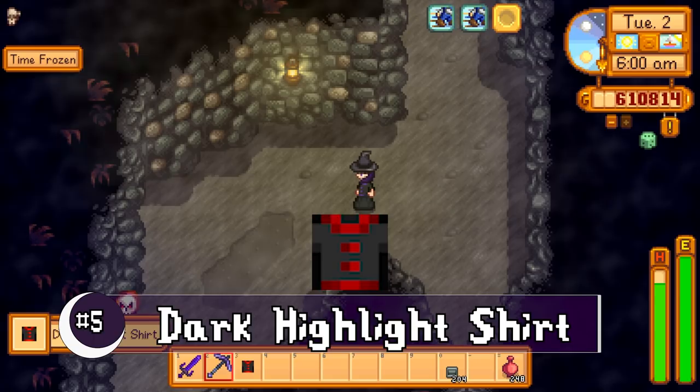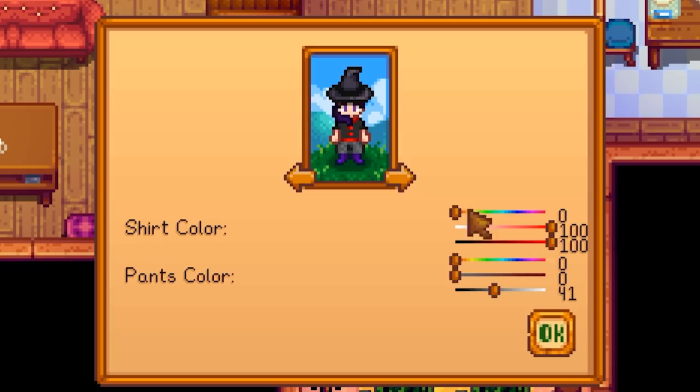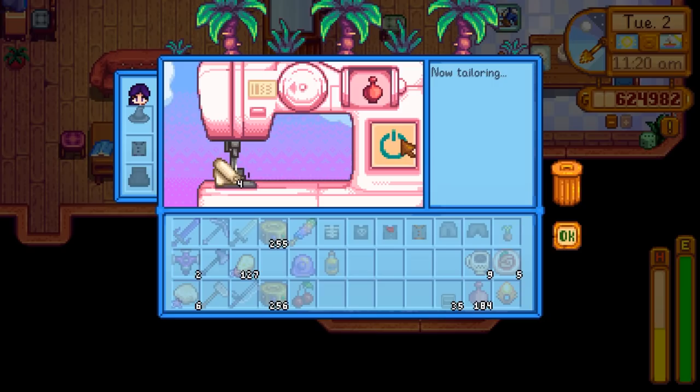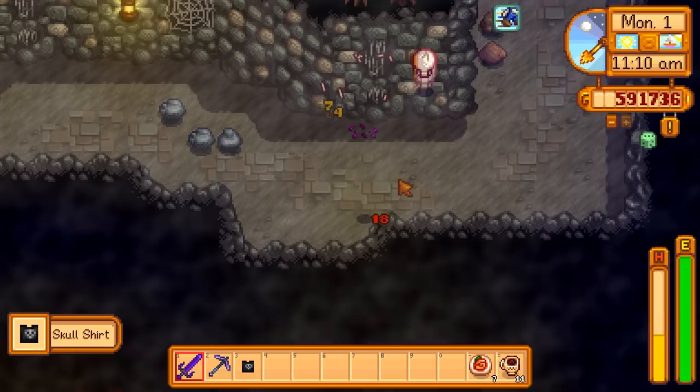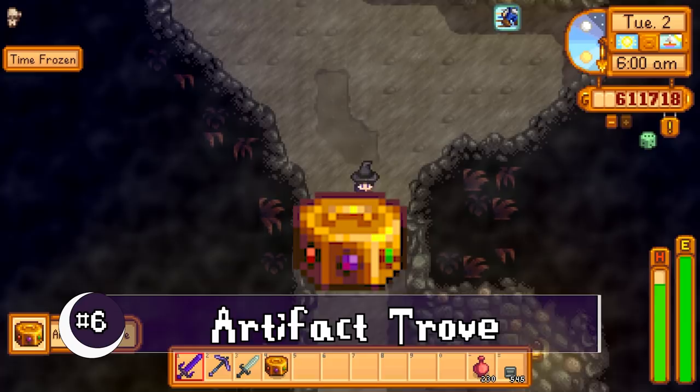Number 5, the Dark Highlight Shirt. Also in red, much like the eyes of the haunted skull on the buttons and collar. My usual shirt of choice for my witch, after I dyed it purple of course. You can also tailor this by using either the life elixir or oil of garlic. There are also two other clothing items as well — the skull shirt and the skeleton shirt — but those aren't new to the update so I didn't include them on the list.